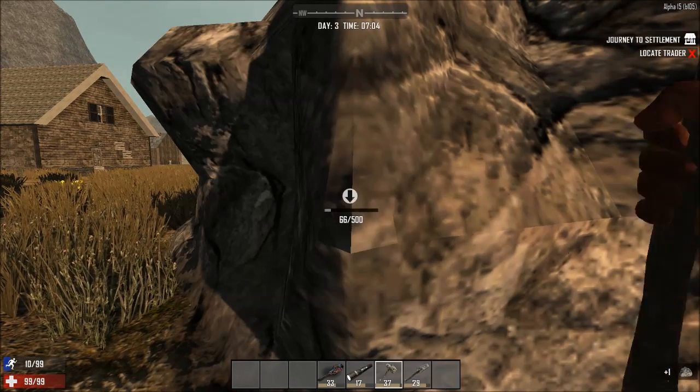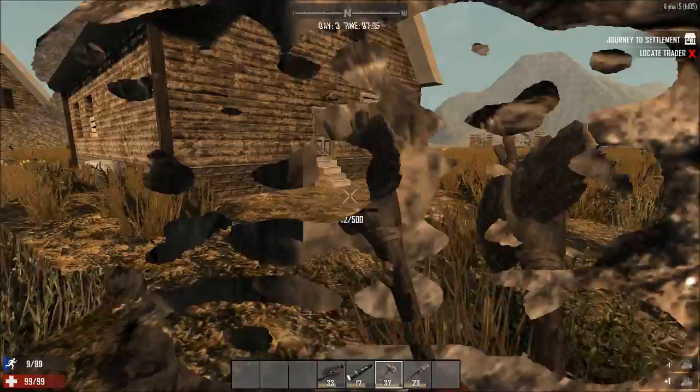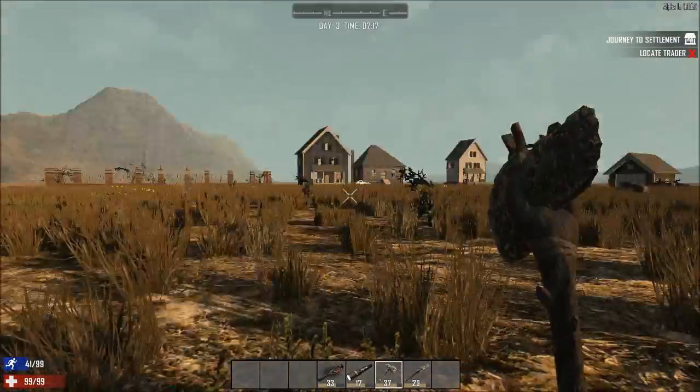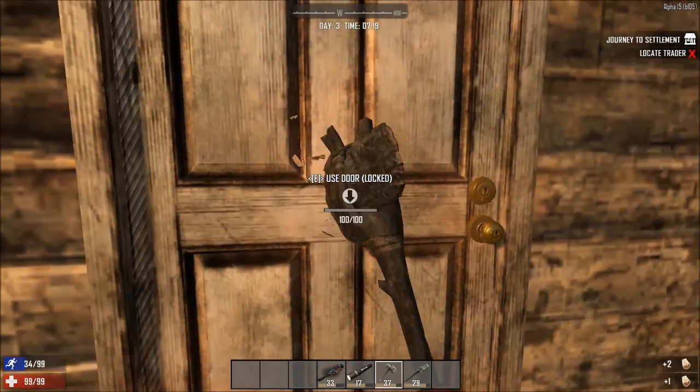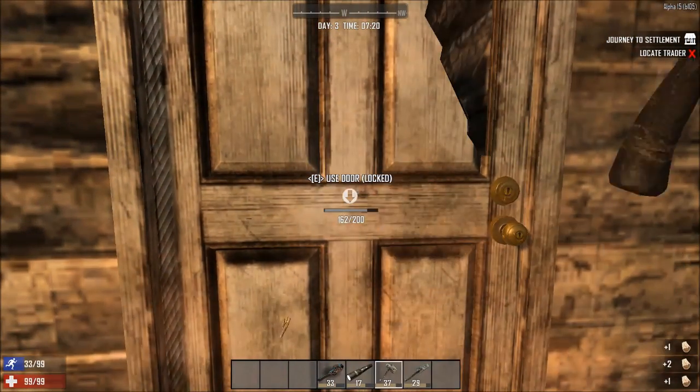How much do we have right now? We have 11. This might take a while. I haven't yet got 50 rocks, still about 20 away. First thing I want to do is search this house real quick because I need some water, some food — I need everything in this world.